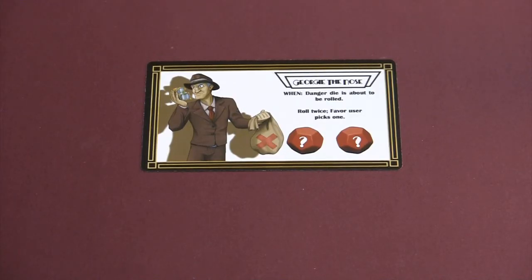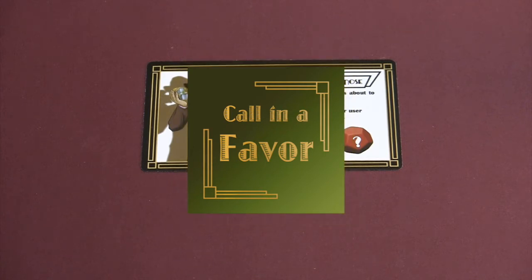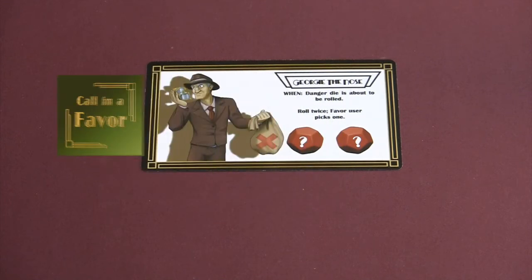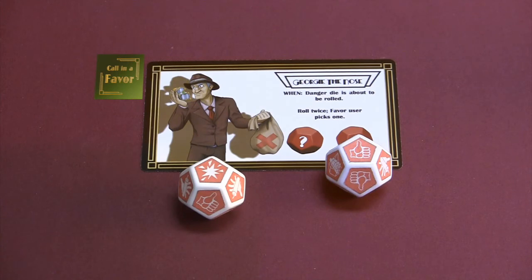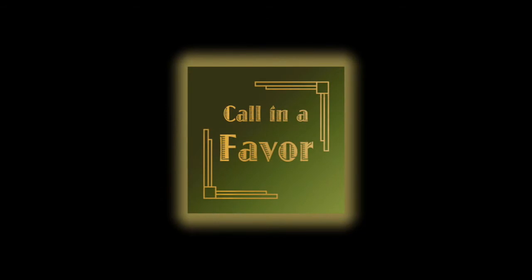These are the basic rules of the game, but they can be changed with the use of a call in a favor marker. Each character has a special ability, but you can never use your own special ability. Instead, one player may give a favor marker to another player to use that player's special ability. For instance, if I drew a Danger Danger token and gave Georgie the Nose a favor marker, I would get to roll the Danger Danger die twice and pick which result happened. Only one favor may be used during each player's turn. Favor markers are critical to winning the game, so if you don't have one, make sure to offer the use of your ability to other players when the opportunity arises.